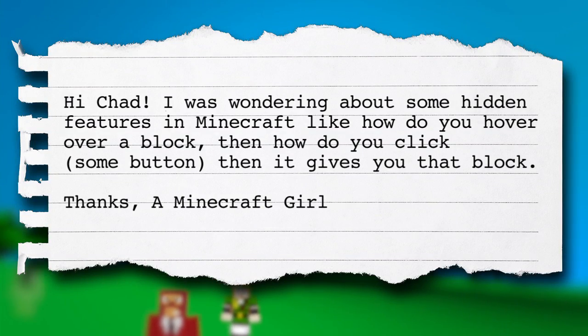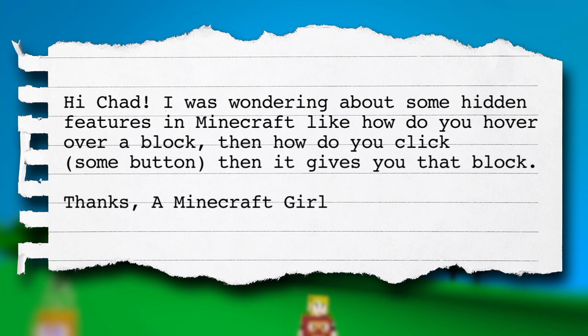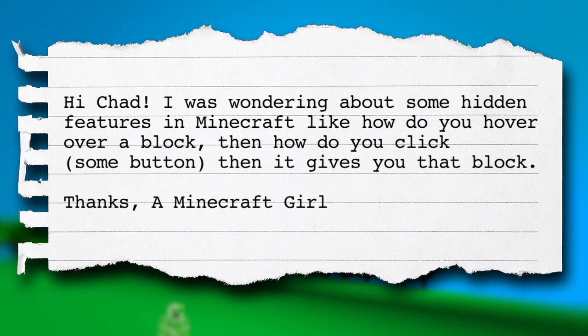This one starts off: "Hi Chad, I was wondering about some hidden features in Minecraft. Like, how do you hover over a block? Then how do you click some button — I'm not sure which — then it gives you that block. Thanks, a Minecraft girl." In terms of features that are less intuitive than grabbing an item or hovering over a block, there aren't a whole bunch of them and you actually touched on most of them.